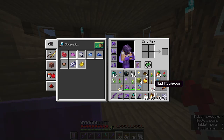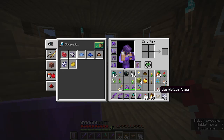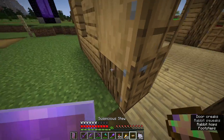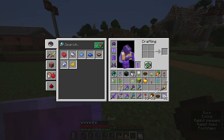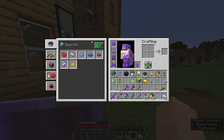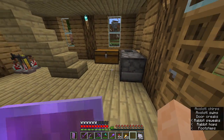So we're gonna make some suspicious stew. It's basically just like a regular mushroom stew — red mushroom, brown mushroom — but if you add a flower it becomes suspicious stew. Let's start with allium: mixing an allium in gives you fire resistance — four seconds of fire resistance. That's pretty much that.